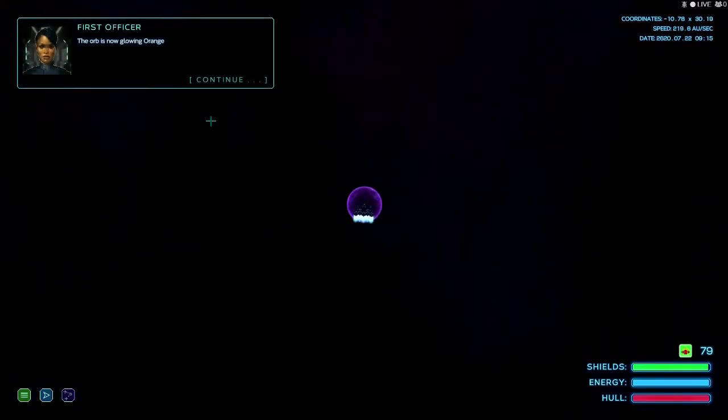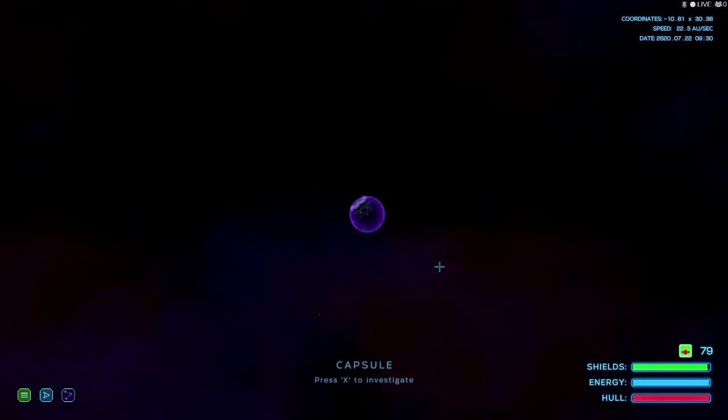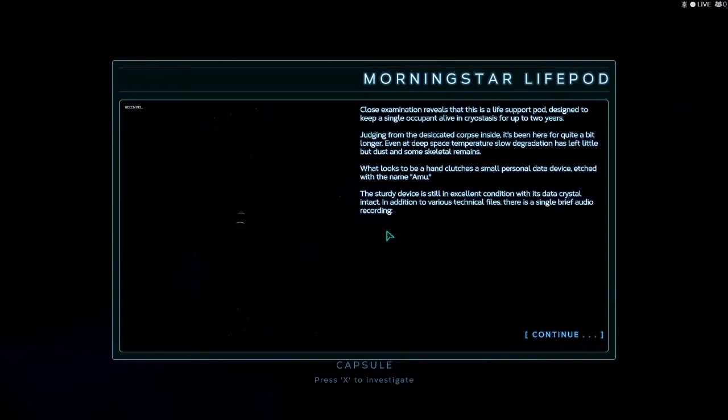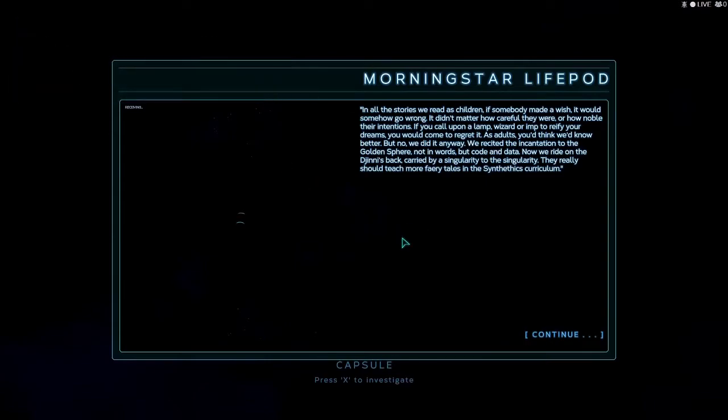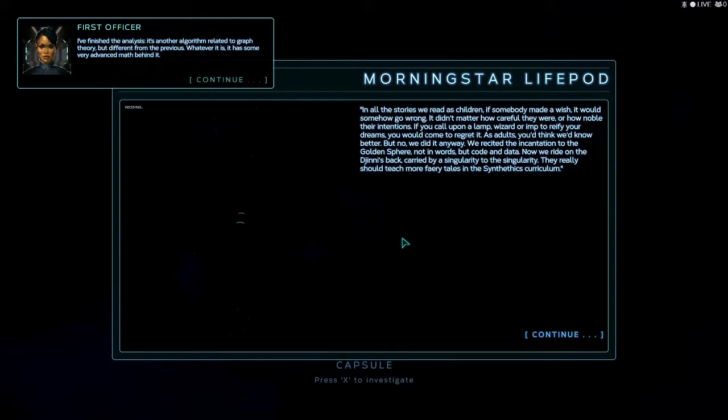The orb is now glowing orange, then yellow, then orange again, now glowing red. Close examination reveals this life support pod is designed to keep a single occupant alive in cryosuspension for up to two years. Judging from the deceased corpse inside, it's been here quite a bit longer - even at deep sleep temperatures, slow degradation has left little but dust and skeletal remains. A hand clutches a small personal data device etched with the name 'Amu.' The sturdy device is still in excellent condition with its data crystal intact. In addition to various technical files there is a single brief audio recording. The data crystal had several terabytes of valuable Starcom technical data and what appears to be some kind of algorithm related to graph theory but different from the previous one - whatever it is, it has some very advanced math behind it.